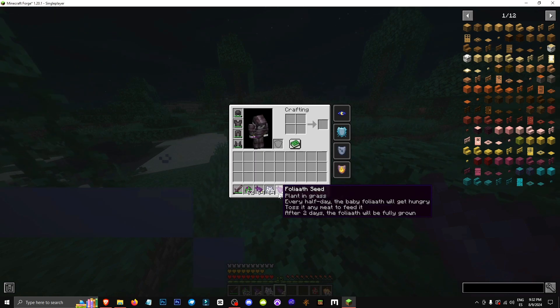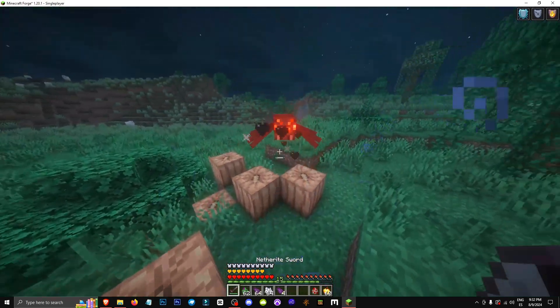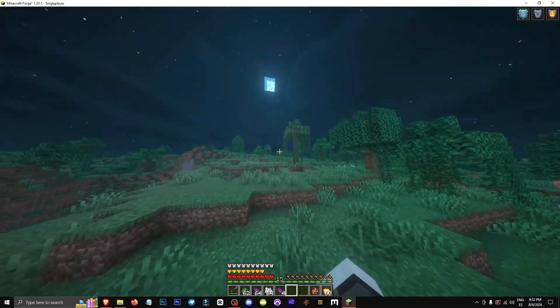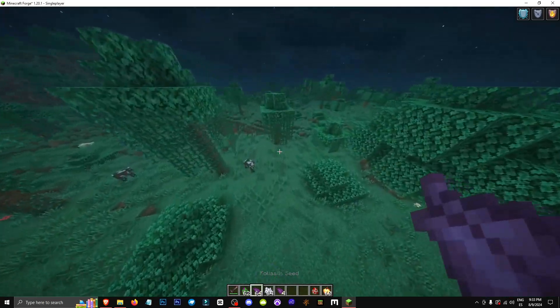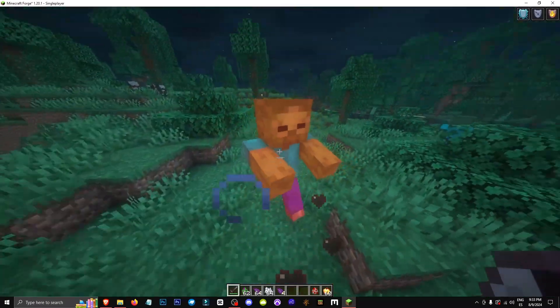So throw any kind of food at it. After 2 days of feeding, the folio will be fully grown. About half a Minecraft day is 5 real-life minutes, so night starts after about 10 minutes. To plant it, just be sure where you're putting it — you can't move it till it dies, so try planting more than one.